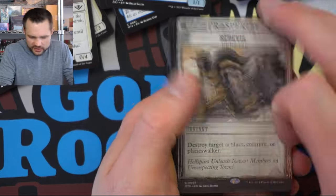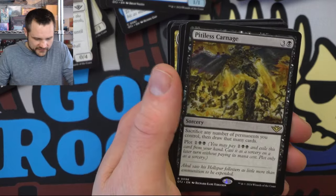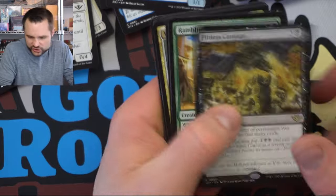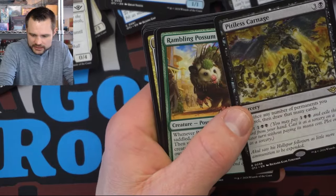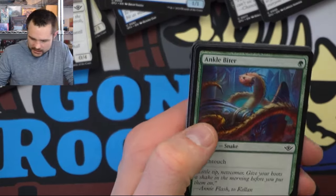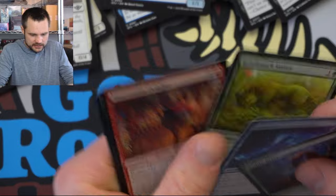Bedevil — that works with our outlaw strategy. Good old Bedevil — that's actually a good one. And a way to sacrifice some treasure tokens to draw cards. Really liking our black pool here — we have a lot of good stuff going on. We've seen all the commons at this point, typically by this point in the set.